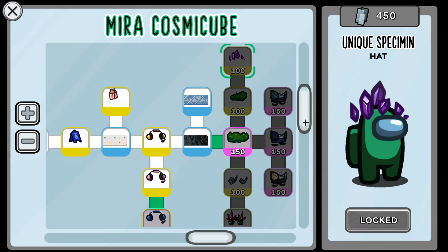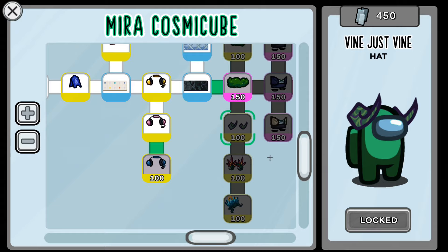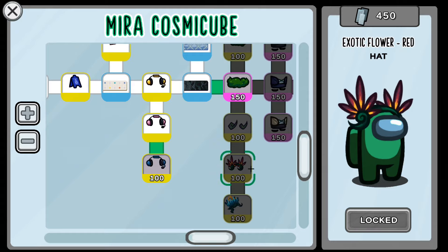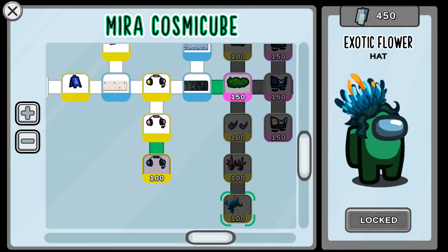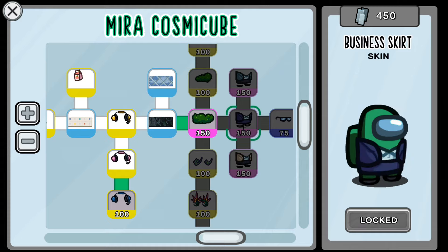It reminds me of that Myra task where you put the crystal together, which makes sense since this is the Myra Cosmic Cube. Next up, we've got the 'Vine Just Vine' hat, which are like little horns, then the 'Exotic Flower' in the red version, and the 'Exotic Flower' in the normal version. Those are pretty cool.